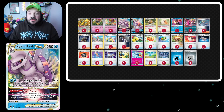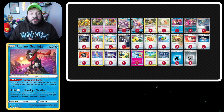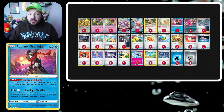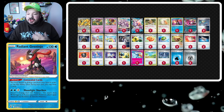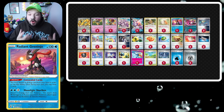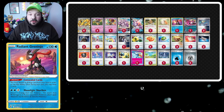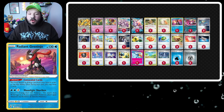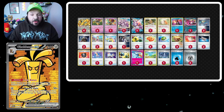With Radiant Greninja's Moonlight Shuriken, we can go 90-90, knocking out two Pokémon. In a format where a lot of decks are cutting Manaphy, we can almost guarantee two Prize cards per game off a single Prize card Pokémon, forcing our opponent to find a Prime Catcher, Counter Catcher, or Boss to deal with it. On top of that, we have a Pokémon that can knock out Goldango — a Stage One Pokémon with 260 HP.